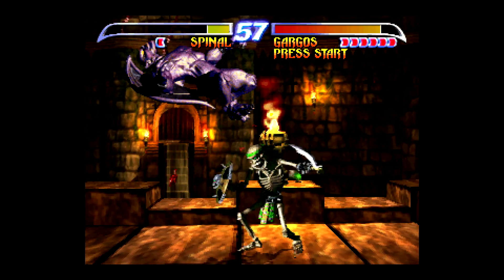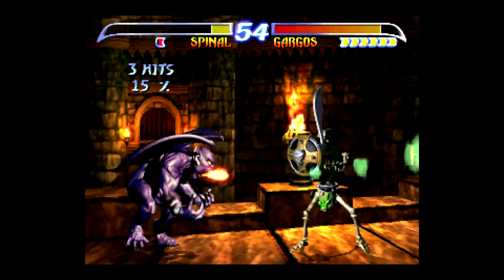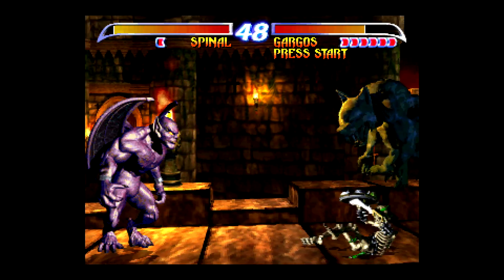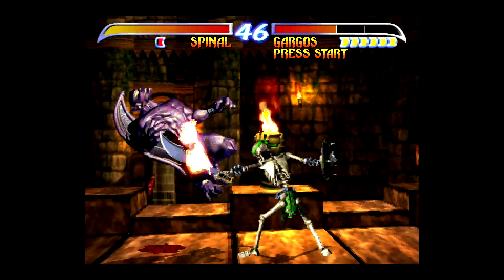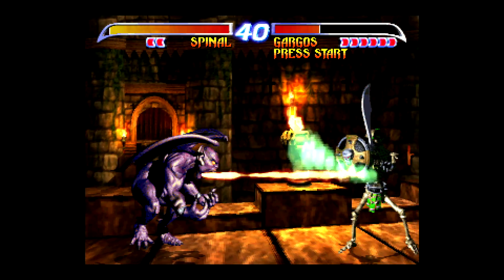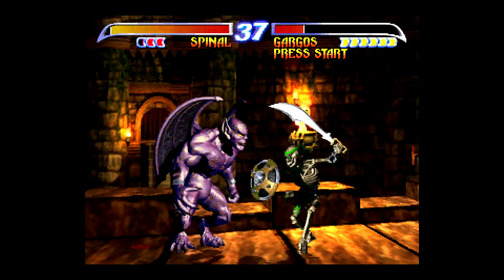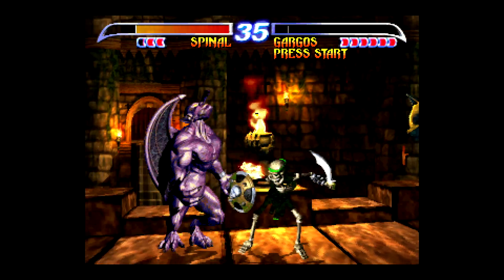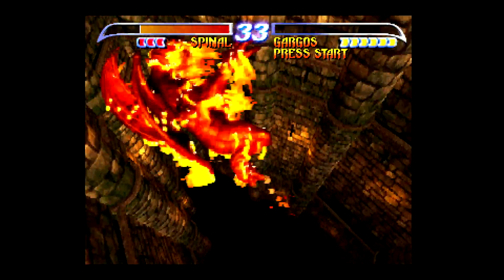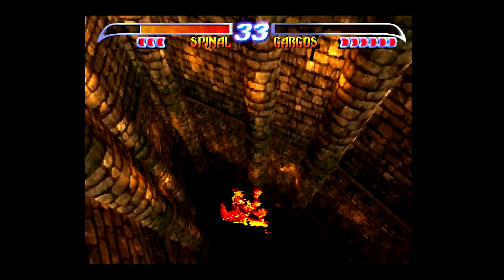If anybody watching has a nice strategy they want to share, let us know — that's really more what I was trying to do with the playthroughs, add some extra tips. For Gargos, other than what you're seeing here, just chipping away at him. There was one time I was playing where the dive kick was really hitting him like 90 percent of the time — real low dive kicks catching him in the toe. If I'd included all the Gargos battles it would have been like an hour long video.